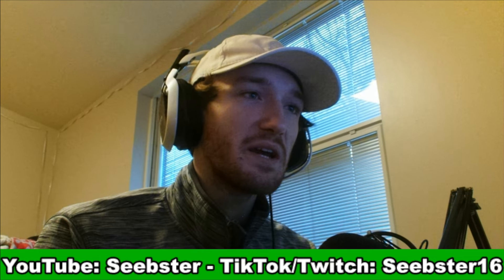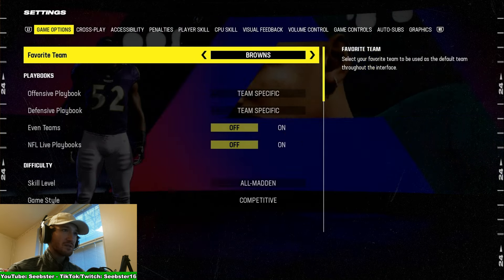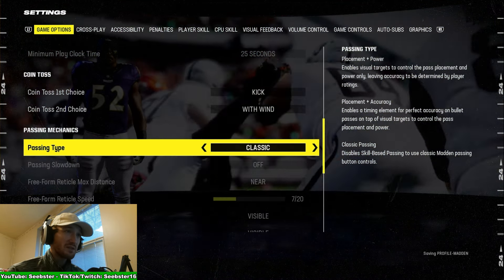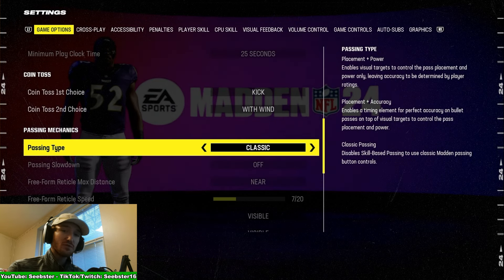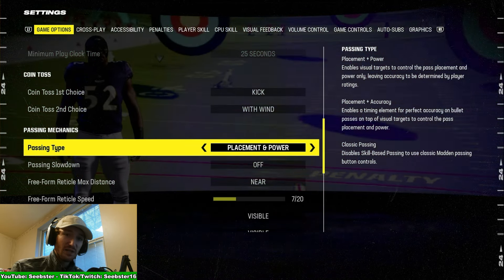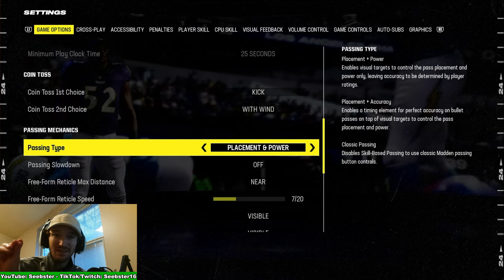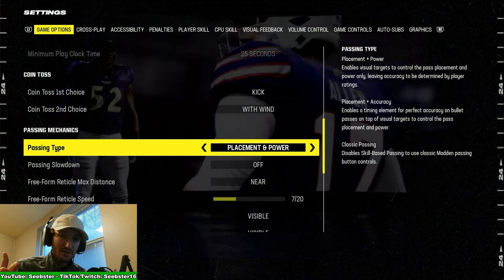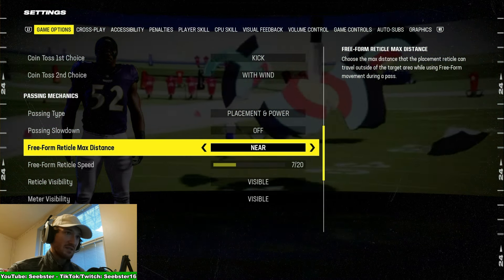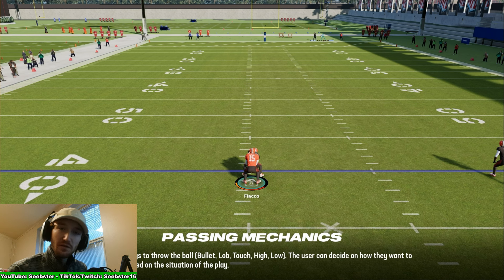Now let's cover passing mechanics. There are three types: Placement and Power, Placement and Accuracy, and Classic passing. I recommend sticking with Placement and Power — it gives you the ability to free-form passes, which is an advanced mechanic for placing the ball exactly where you want. It also lets you use all the different passing mechanics like bullet, lob, and touch pass. Check out my settings if you want to copy them.